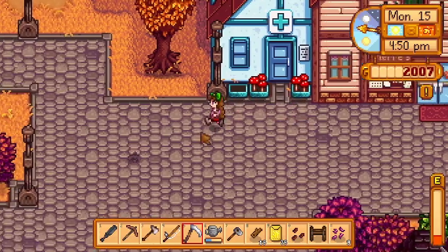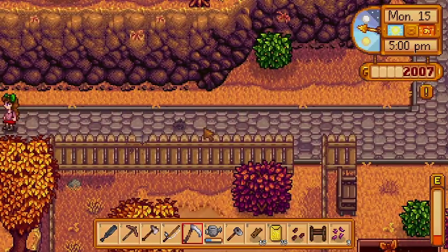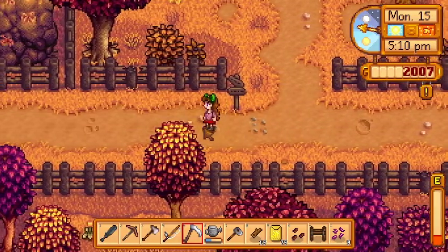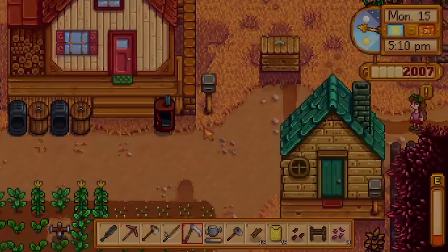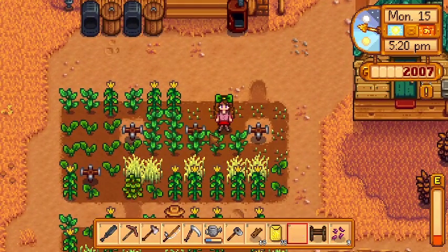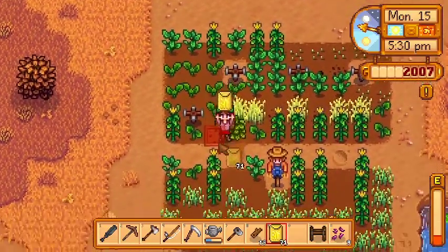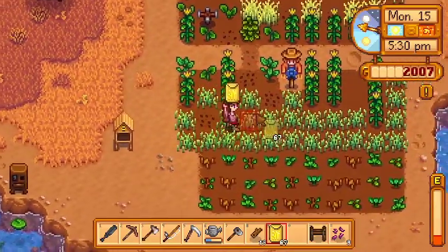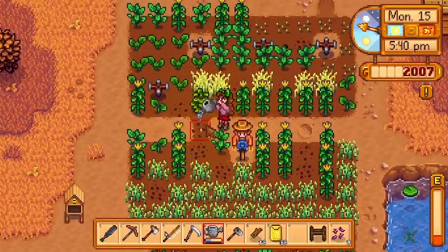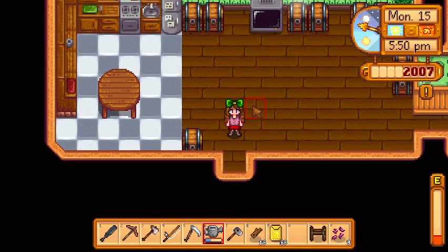All right, we'll plant these really fast and then we'll go clear our pockets. It doesn't look like we have a ton of energy left over for the day, which is not that great. Okay, so let's plant our sunflower and then just do what we can. There we go — and I guess we have to water this one too since we accidentally planted that. All right, pocket clearing time lapse!